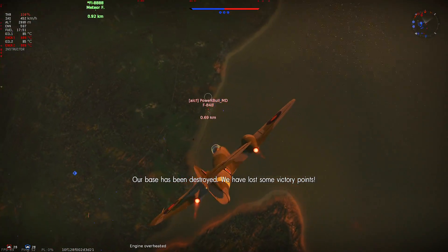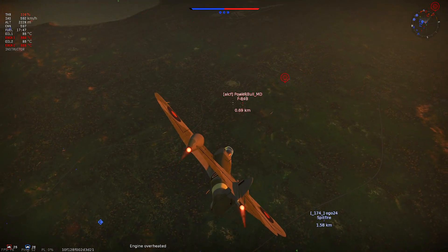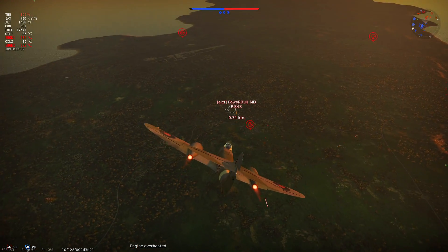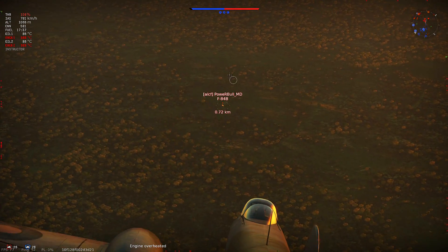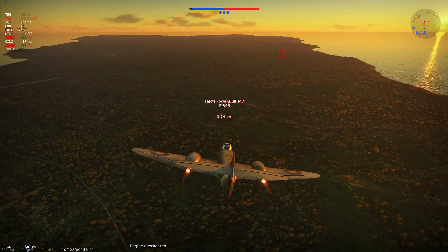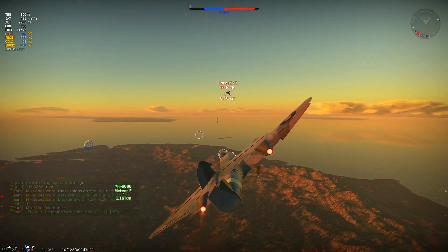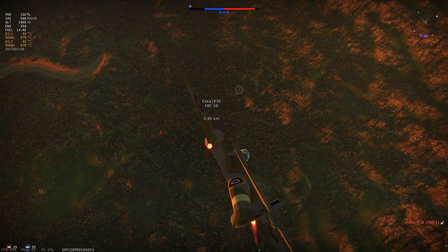Despite having two engines, acceleration and climb rate are mediocre, not to mention the pretty terrible top speed for a jet. You'll also have problems trying to dive after or away from pretty much anything. You'll rip your wings at around 800-850kph, or if you dabble your ASD too hard approaching 700kph. Roll rate is another weakness of the Meteor. With so much mass so far away from the center, you can expect this thing to roll about as well as a square wheel. Try to avoid rolling scissors as much as possible.